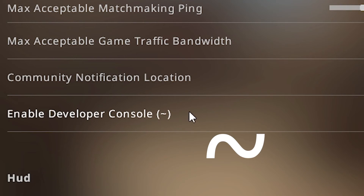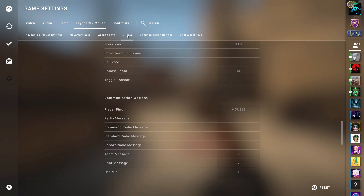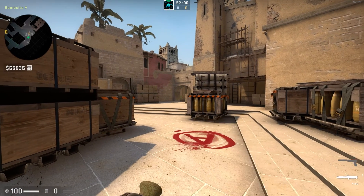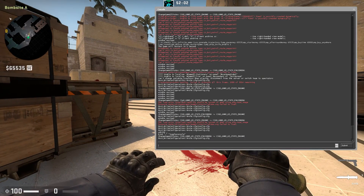You can see by default it's binded to the wavy sign. But to bind it to whatever key you like, you can go to keyboard/mouse and then UI keys, and it will show up here as 'Toggle Console'. Press whatever button you would like to bind it to. I have binded it to period, so every time I'm in the game I tap period and it will open the console.